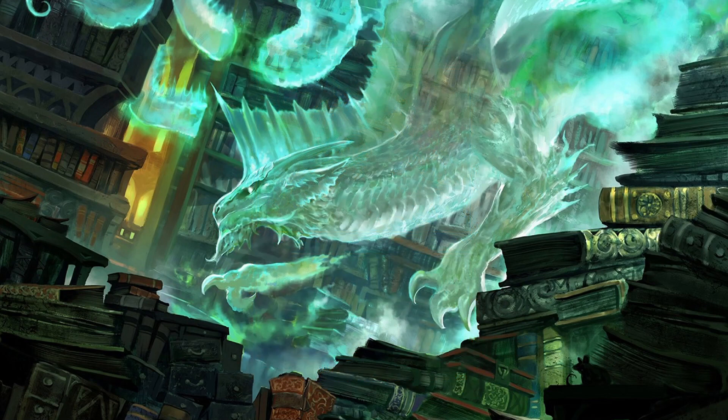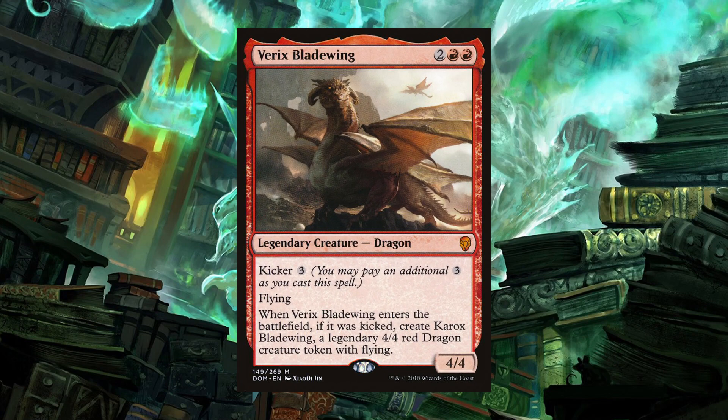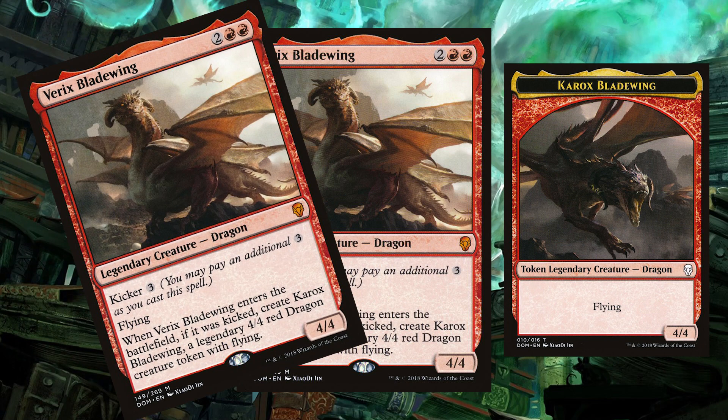The last dragon I thought was kind of neat from an older set is Variks Blade Wing, printed back in the Dominaria set. For two red red, you get a four-four flyer — pretty much on rate — that has kicker three, meaning you pay three additional colorless mana for a bonus. The bonus here is Variks' brother, Kerox Blade Wing, a four-four flying token dragon. If you pay the kicker with Mirim on the board, you'll get two Variks' and one Kerox, because the Kerox will get legend-ruled out. But you'll get 12 power worth of flyers for four to seven mana, which is pretty good on rate.